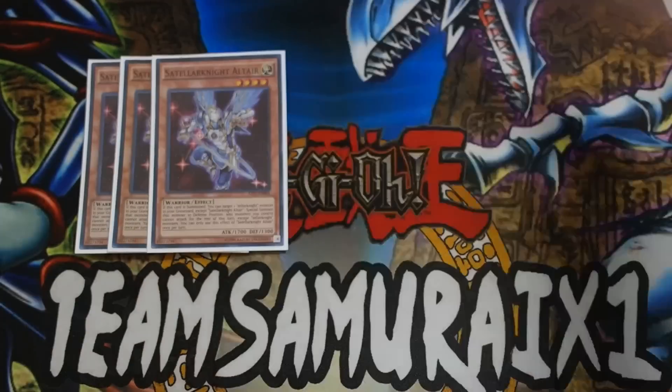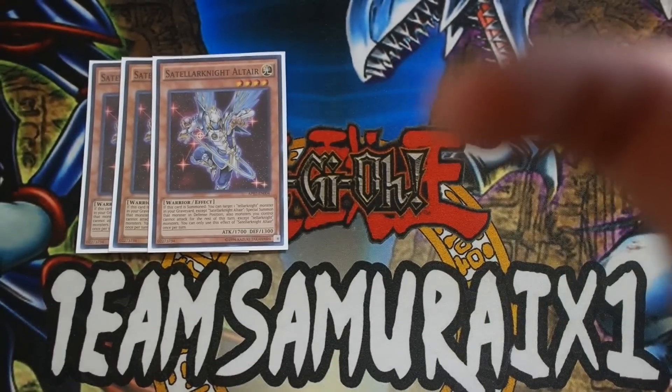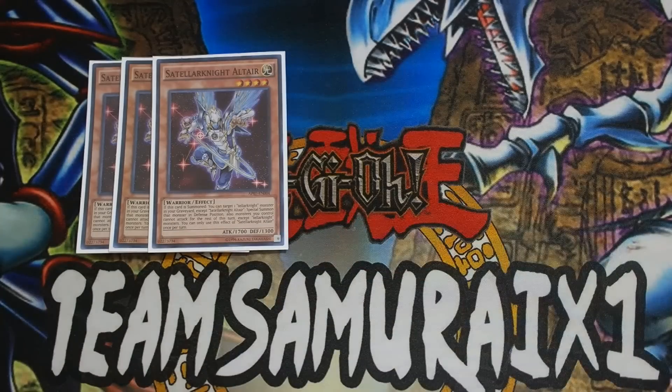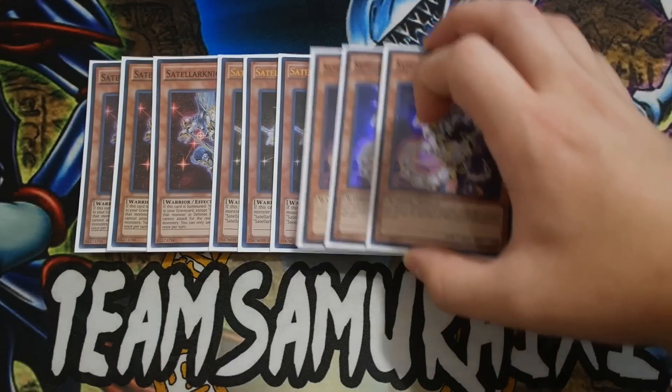Basic triple Altair. You guys all know what Altair does — he is the Wolf Bark of the deck. He basically revives your Teller Knight monsters from the graveyard. Really, really good. Of course, triple Deneb, triple Unukali.